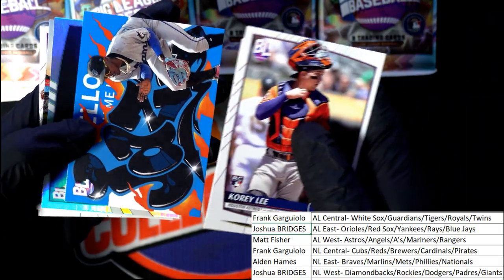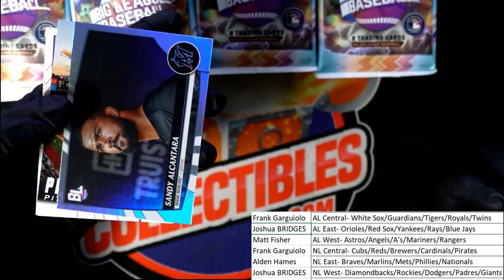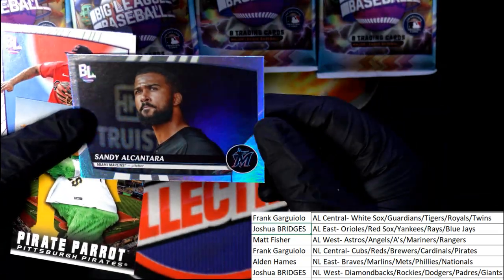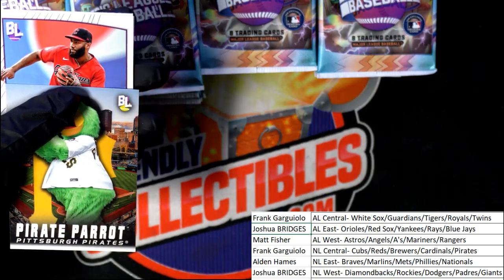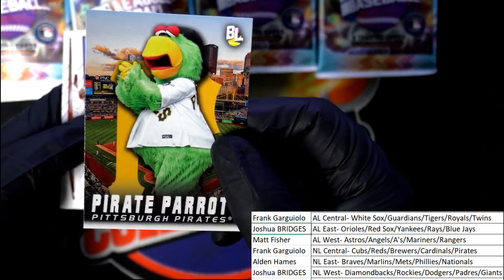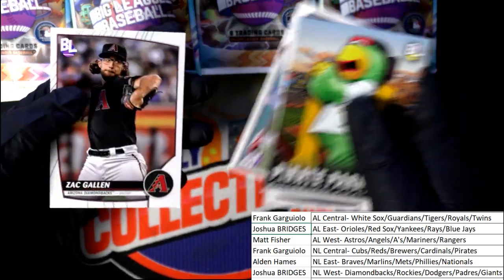Jazz Chisholm roll call insert. Is this a blue foil? It's not really shining blue — it's kind of silvery. Pirate Parrot mascot card. These are really fun cards. Just fun stuff, nice rookies and everything.